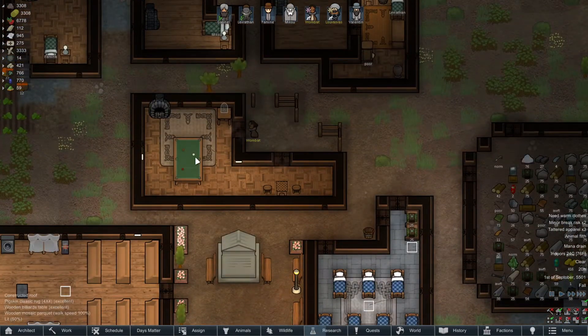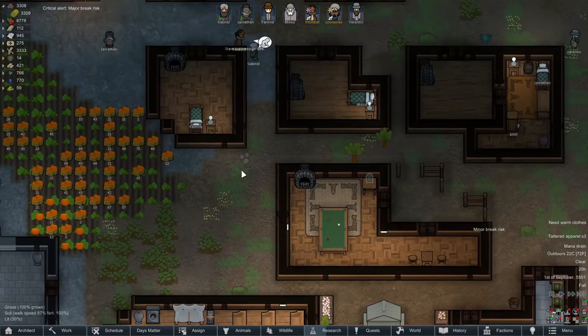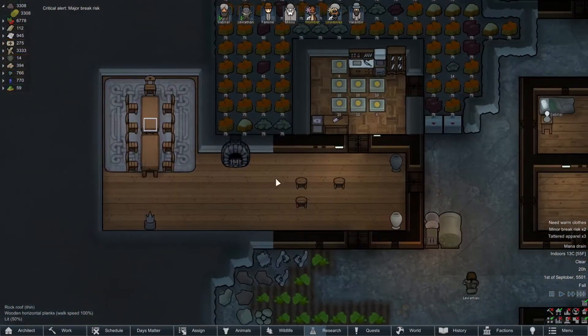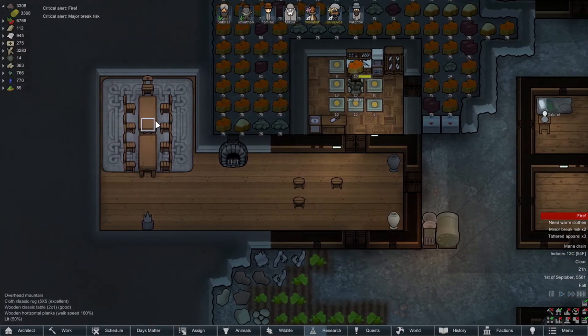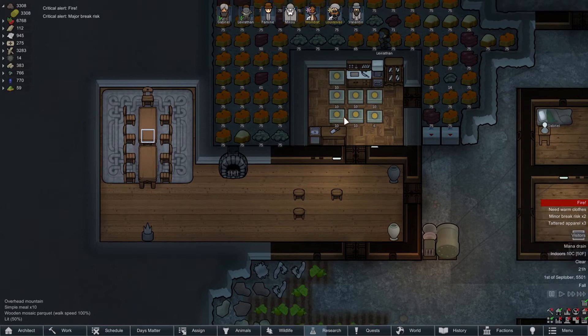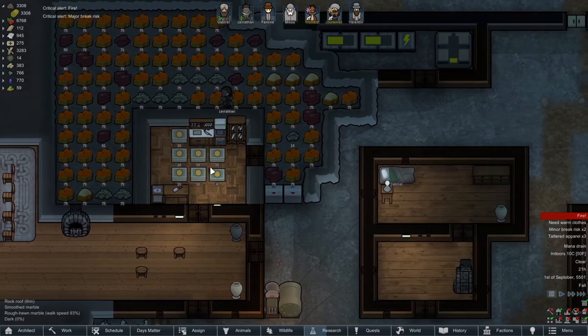We're probably running out of room here. We could probably do it up here — I'd like to have a television and let them all sit together; this could be the dining area and something separate over there.